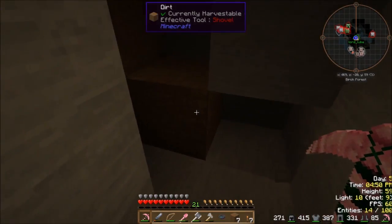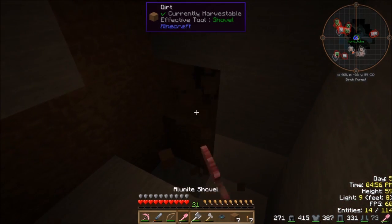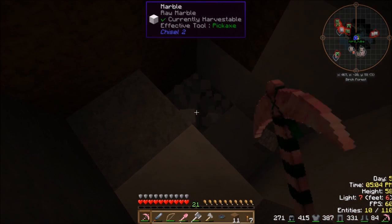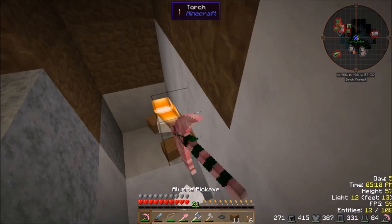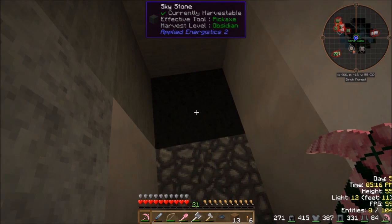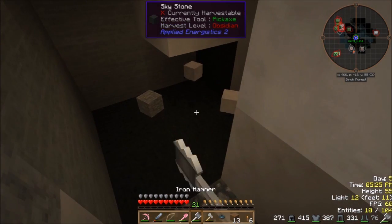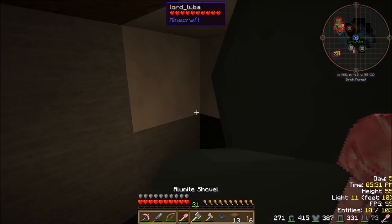It doesn't necessarily mean it's that close — it could be anywhere near the chunk. I've never done much searching for meteorites. Me neither. I thought they would all be the ones on the surface. Just dig straight down, probably. Skystone! Really? Okay. That's it, isn't it? You just need to dig through it in the middle. There's a chest. There should be something inside.